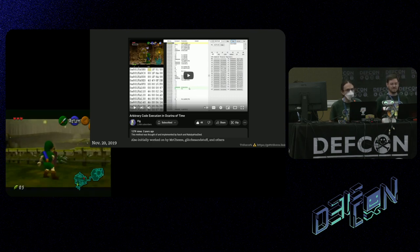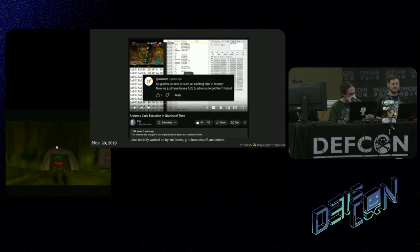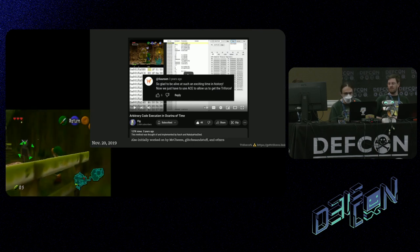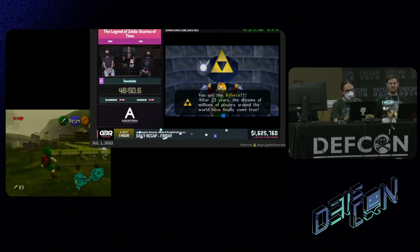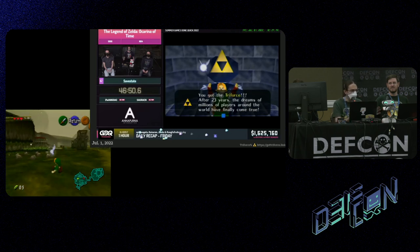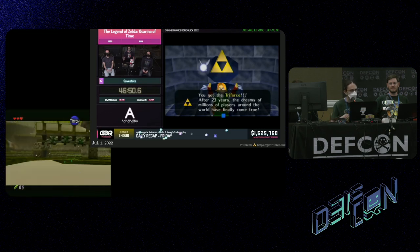ACE was found in Ocarina of Time in 2019, and then I posted on that video: now we just have to use ACE to get the Triforce. Two and a half years later, that is exactly what we did. We made a large-scale ACE payload that creates a completely new plot within Ocarina of Time, injected entirely through controller input, with little pieces of beta content and urban legends, leading to Link getting the Triforce — and then a little further beyond that.